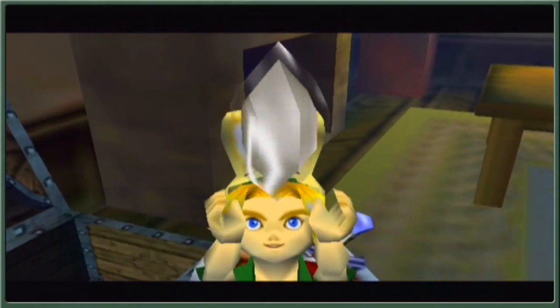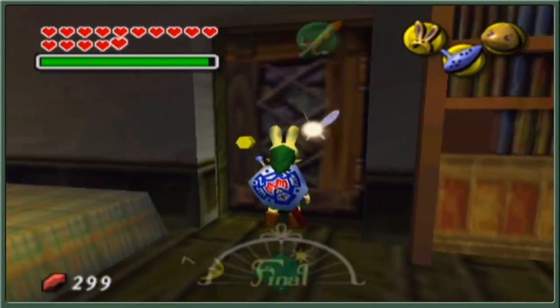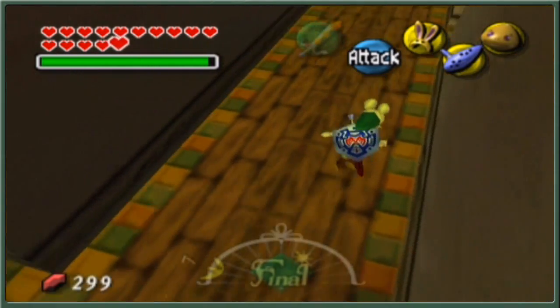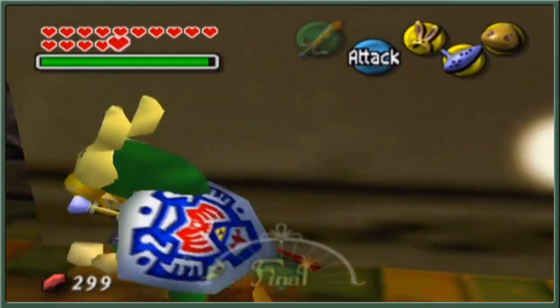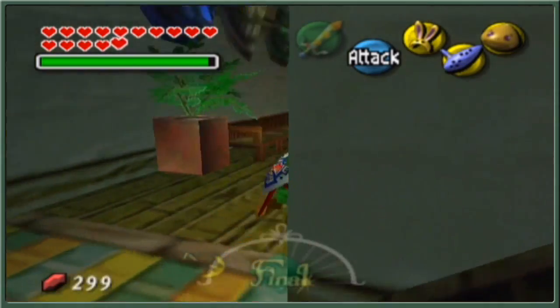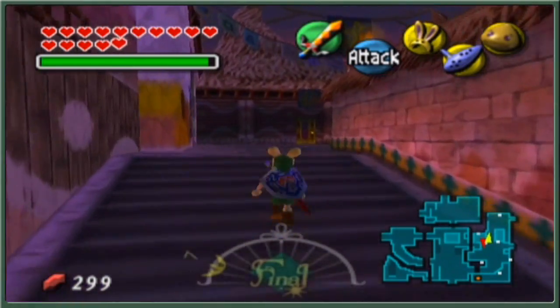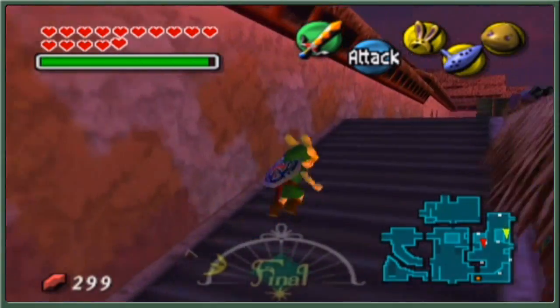We got ourselves a silver rupee — another 100 rupees, pretty happy with that. Olis the Goron's in there so we can't rob that place. We're picking up rupees all around the place — we need them. Supposedly the all-night mask is pretty expensive. Waiting for time to tick along so we can head into the curiosity shop and see if blowing up the thief has not derailed us quite severely.